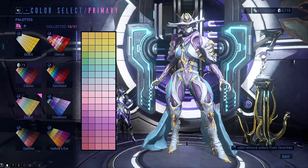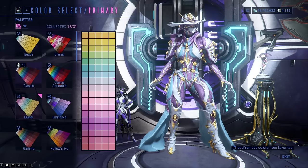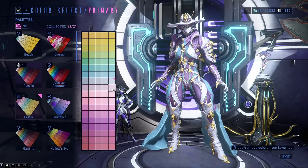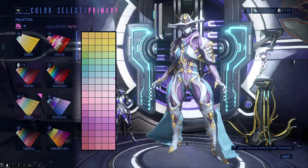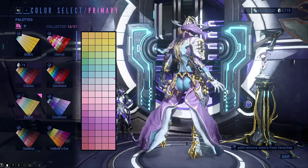The Easter color palette can be bought during Easter time for one credit on the market, so it's pretty much free. It comes with dimmer varieties of yellow, blue, purple, red, and all the combinations of these colors. The colors from the Easter palette are not the best if you like colors that really shine and stand out, but they go along with those quite well.